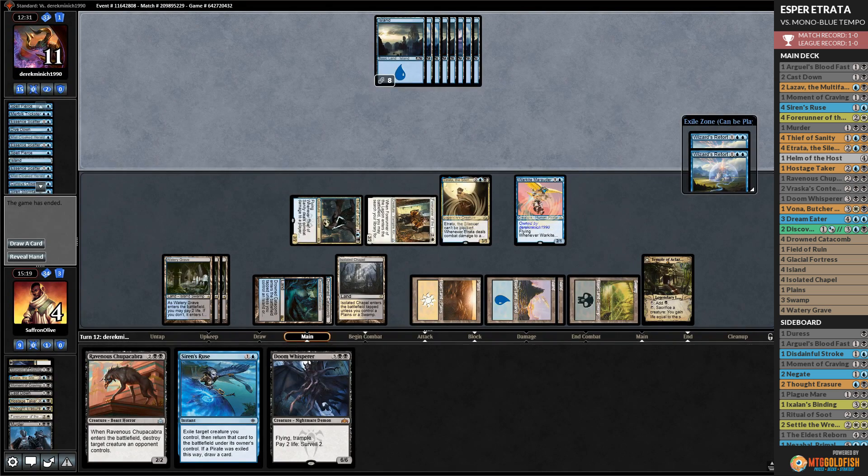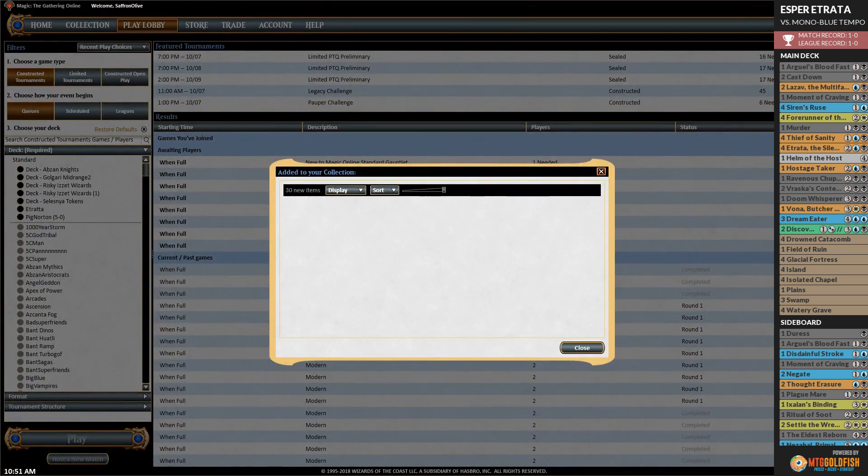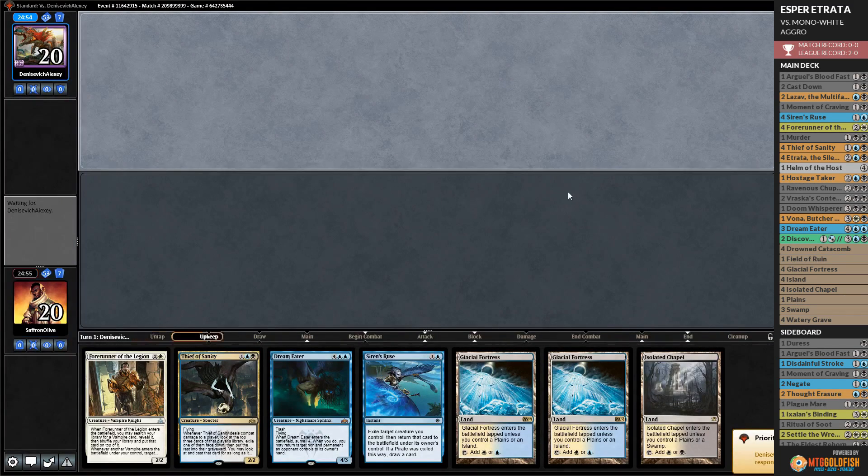Play Etrata - we finally did what our deck tries to do! Pump Forerunner, go attacking, steal a card. Opponent has a lot of counters. Play the stolen Warkite Marauder. The Mono-Blue deck can't get back from this - we controlled the tempo and Etrata. We didn't get the Etrata kill but our deck worked well.